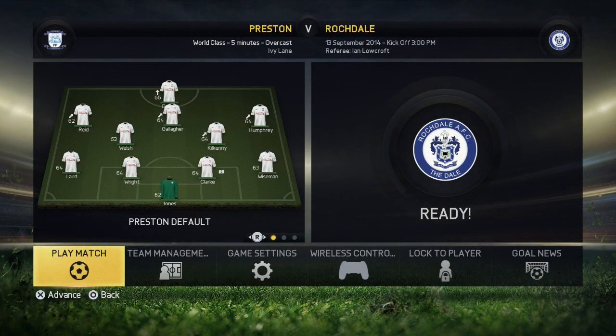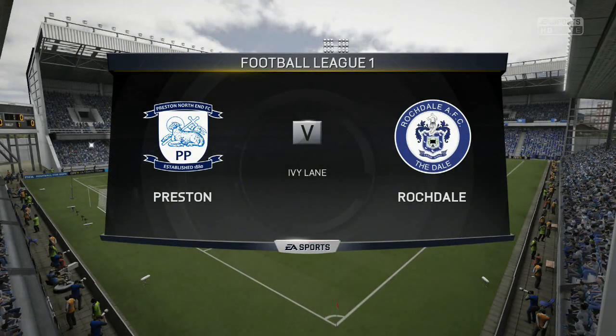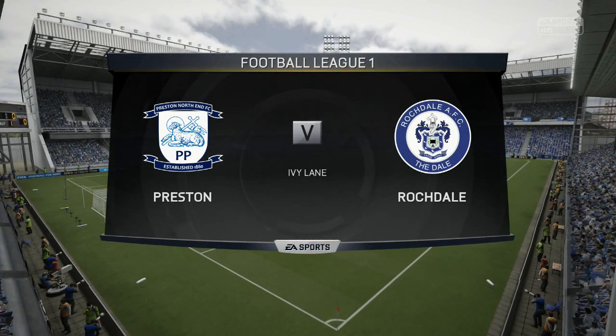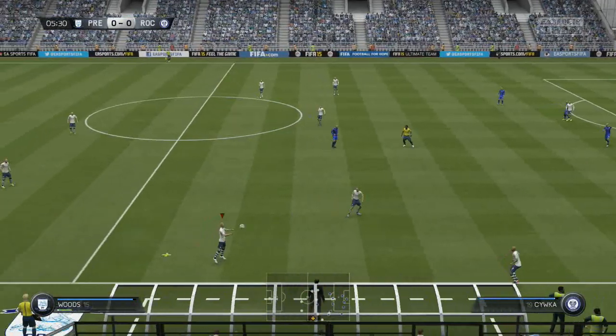Heading into the first game against Rochdale, I'm just going to pick the team. I decided to go for a 4-4-2 formation, putting Beckford and Garner up front, because in the past episodes we really have been struggling to score goals. I'm trying to get this partnership between Garner and Beckford working and get them both firing on all cylinders.